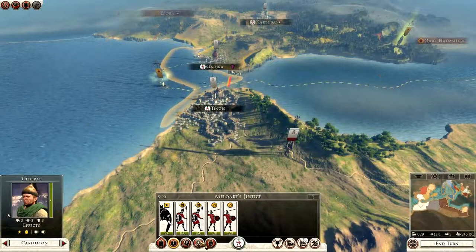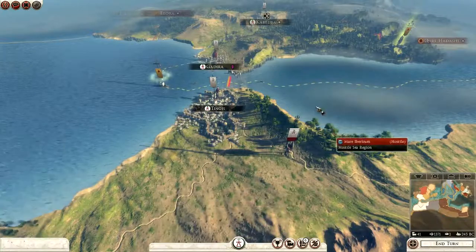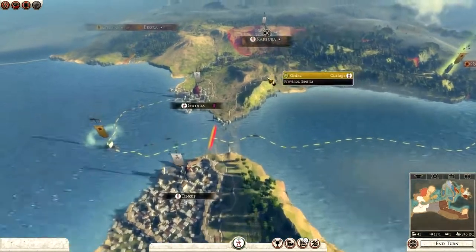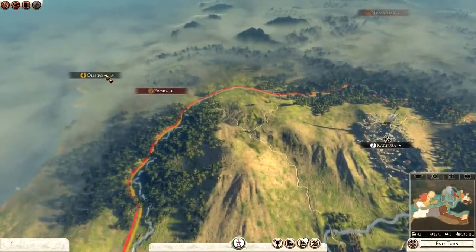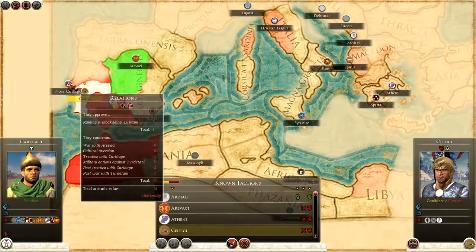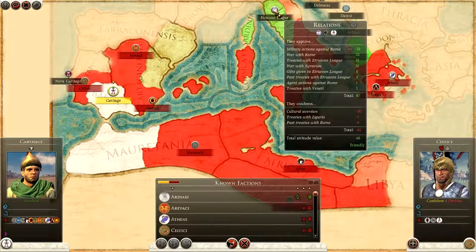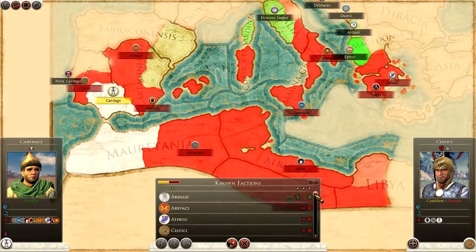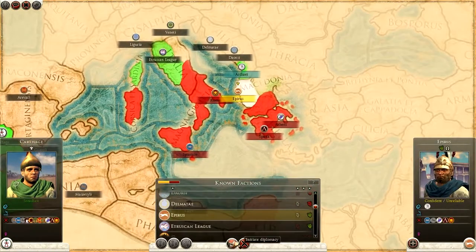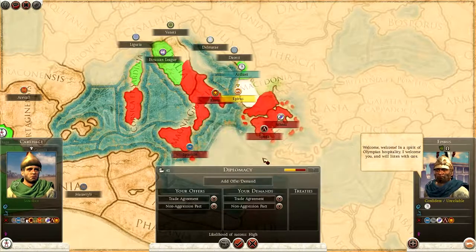I'm going to have Cartuba recruit some more this turn — two Libyan Hoplitae and two Libyan Javelinmen; I'll go with one of each. I know it's going to be a weak army but he needs to hold at the moment. No one's attacking me which I'm quite surprised by. We're at war with Ebora — I could go for them next. Let me double-check who owns it: it's the Keltiki that own Ebora, they only have that one province. Nova Carthago is not far away. I don't know why the Etruscans are unfriendly towards me — wait, they're friendly towards me. I don't know why they stopped trading, it doesn't make sense.